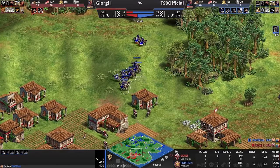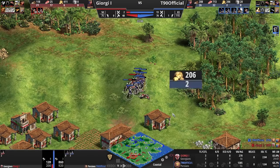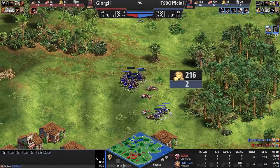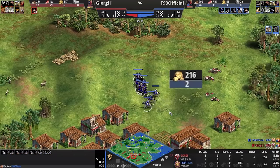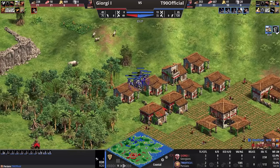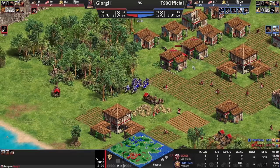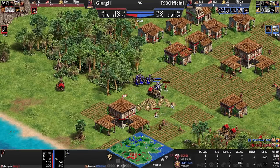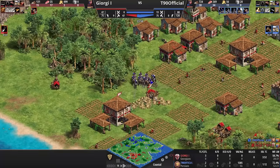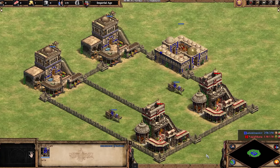I like this change because it spices up the Persians a little bit and incentivizes more cavalry play, but it doesn't completely change their identity of lacking Bracer, which I think is important to the civilization. Another addition to their identity: cavalry generates 5 gold when killing enemy military units. There's another unit in the game for the Tatars called the Keshik that receives gold when attacking an enemy unit — the difference here is you need to kill a unit to get the gold. This applies to things like scouts, so a Persian scout rush can give you a nice little boost of gold.